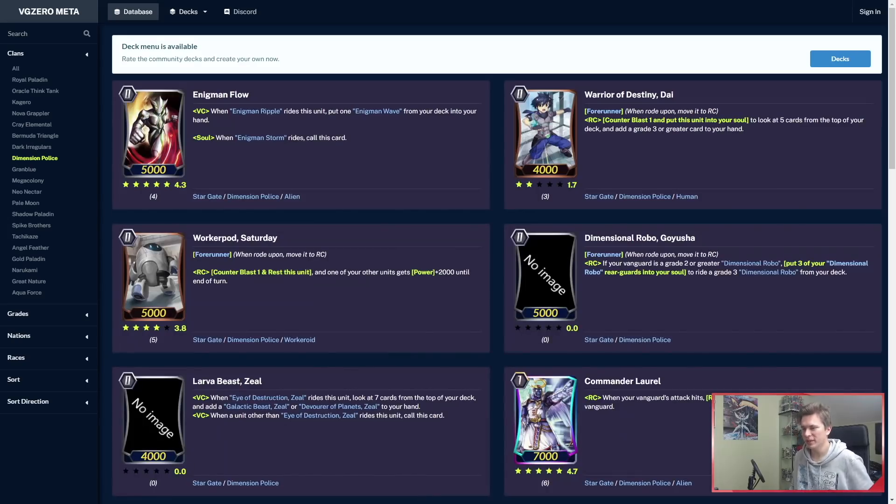Moving on to Dimension Police, my number 1 favorite clan. We have Goyusha, who got a huge buff actually. If your Vanguard is grade 2 or greater, put 3 of your Dimensional Robo rearguards into your soul to ride a grade 3 Dimensional Robo from your deck. So now it's only 3 instead of 4 — that's a huge buff. From years of playing Dimension Police, I can really vouch for this.